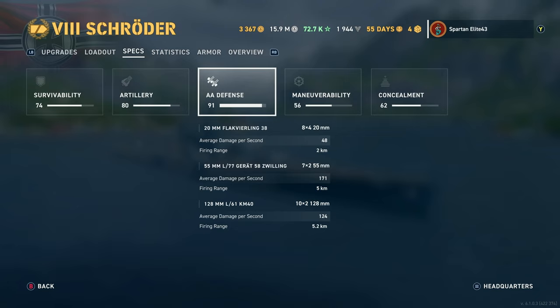AA defense: you have pretty decent AA and most of the time nobody comes near you. You could swap out your Sonar for Defensive AA to boost that even more, but I wouldn't recommend it since you're going to be brawling and sonar comes in real handy. You have 32x 20mm Flak Vierling 38 doing 48 DPS out to 2km, 14x 55mm L77 Gerät 58 Zwillings doing 171 DPS out to 5km, and 20x 128mm L61 KM 40 dual-purpose secondaries doing 124 DPS out to 5.2km — solid AA for a cruiser.